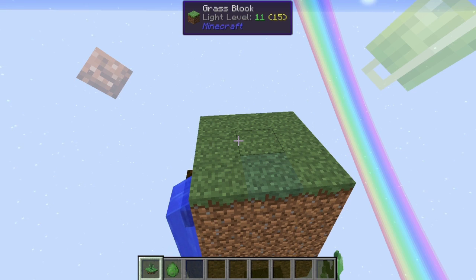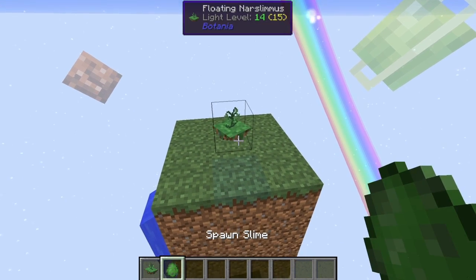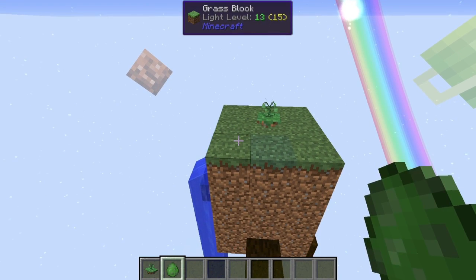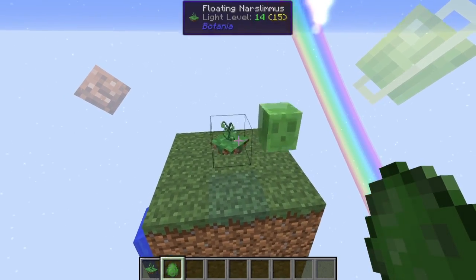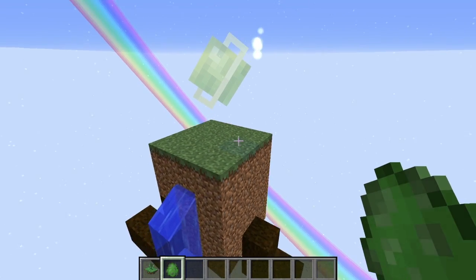Before we go anywhere, I want to demonstrate something quickly. In the Lexica Botania it says this has to be generated in a slime chunk. So if we put a slime down here, you can see they don't get destroyed — they just jump off the edge and you don't get any mana for it. So it has to be from a slime chunk, just so that you know.